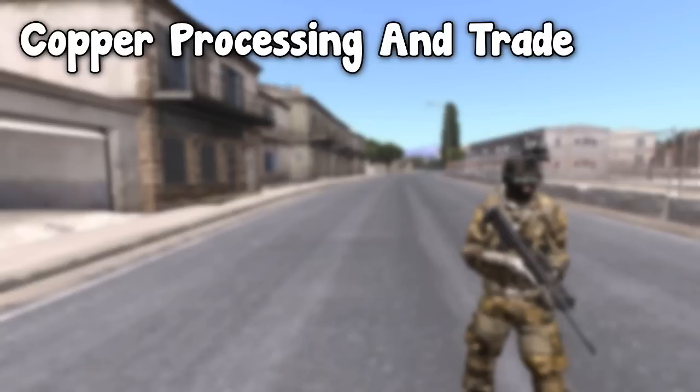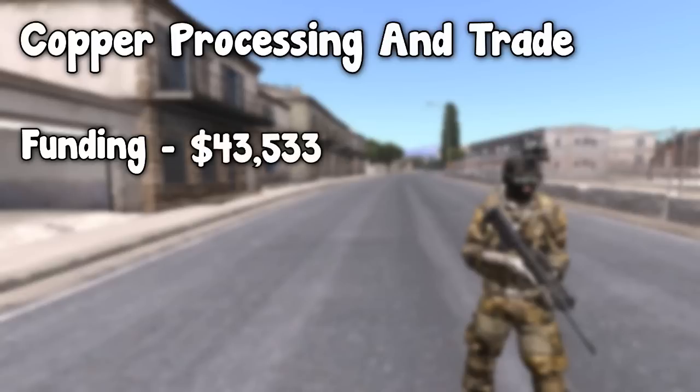As with peaches and apples, the first thing I'm going to talk about in this video is funding. The funding I'm going to be talking about is what I recommend you should have when you start to do copper processing. You could potentially start with less funding, however you may not get the most money out of this in a certain amount of time. The money I recommend you have before you start copper processing and trade is $43,533.